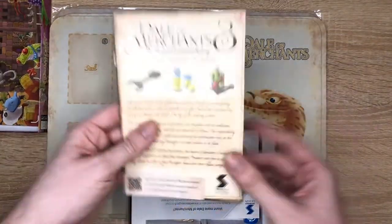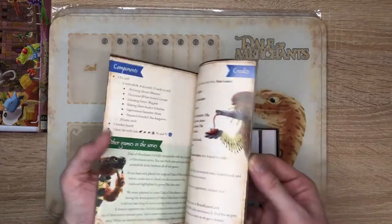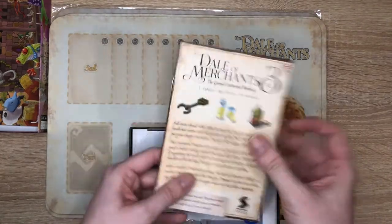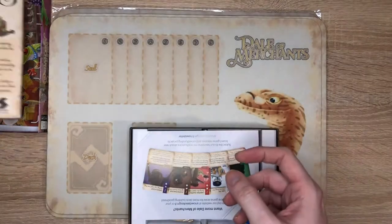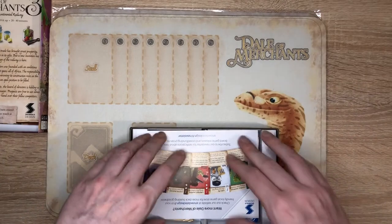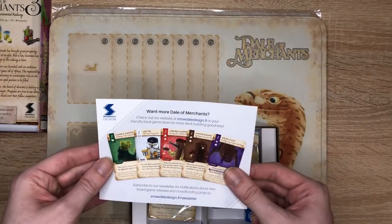We have our rulebook, which will be pretty much the same as all the other ones. If you own the Collection, there's space inside the box to put all the rulebooks for the various games. But there's also the big one that encompasses everything, which is what most people will use.